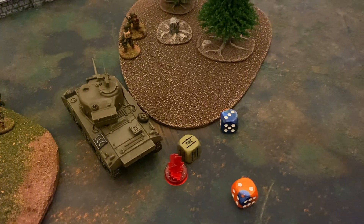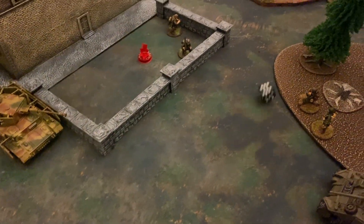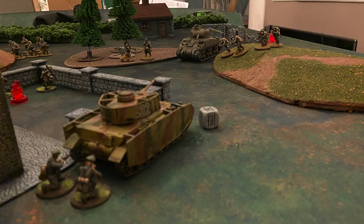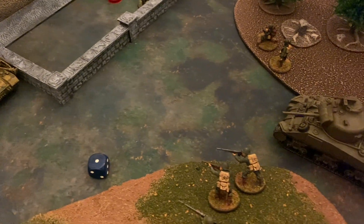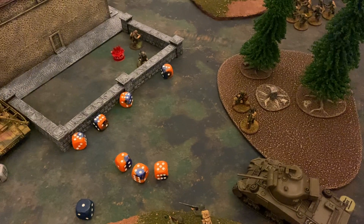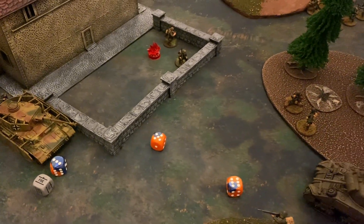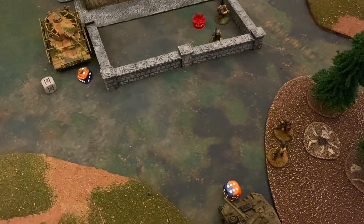Turn three: the Americans pull first. The Sherman passes an order check and points the main cannon at the Panzer IV, but being inexperienced with heavy cover and a pin, nothing connects. The machine guns unload into the small German infantry team but fail to find targets. The Panzer IV returns fire with the main cannon at the Sherman — a complete miss — then unloads machine guns onto the infantry on the hill. They go down so fives are needed; four hits result in two wounds, the NCO is picked by the German player, and a rifleman goes down. The two BAR survivors fail their morale check on an eight and flee the table.